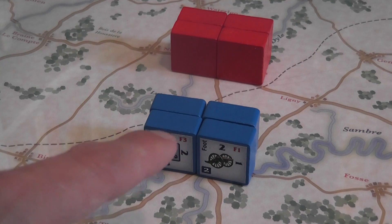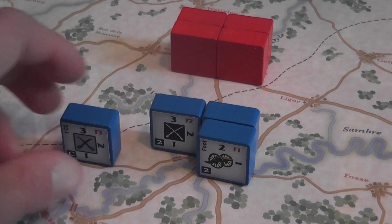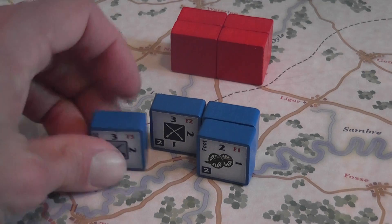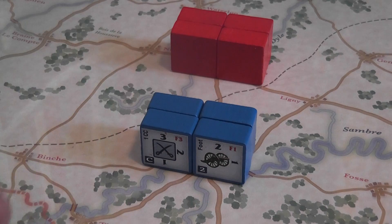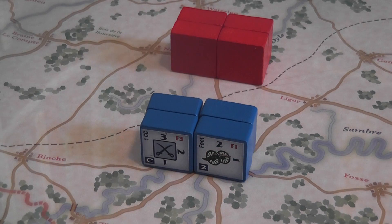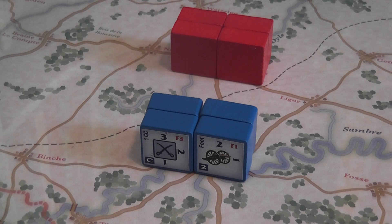This is a block game, meaning units are represented by wooden blocks that stand upright on the board. They are flipped face-up to reveal the unit only during battle resolution; otherwise the blocks are usually facing the owning player. This creates a degree of fog of war because you know where the enemy blocks are, but you do not know exactly which unit corresponds to which block.